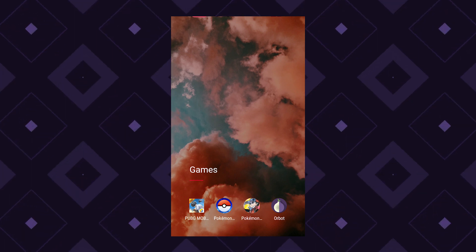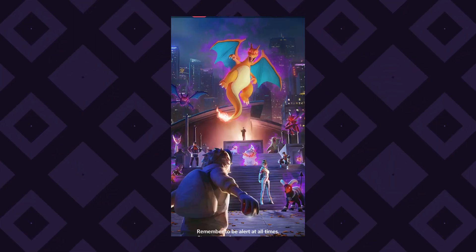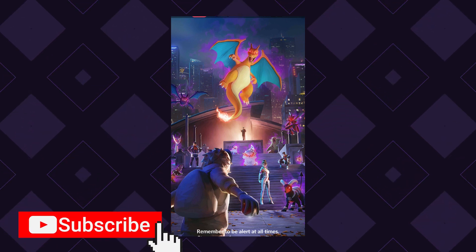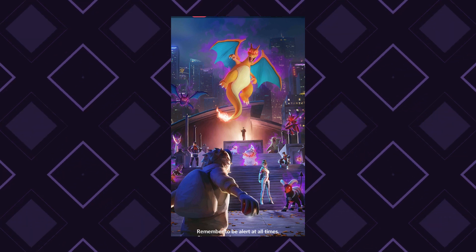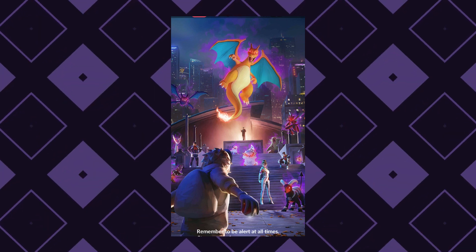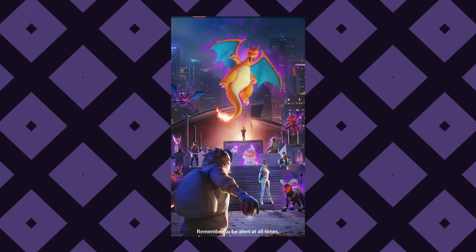Then come back to this video to get the update on how to spoof without getting the 'unable to authenticate' error. First, log in to Pokemon Go with your main OS, make sure your location is turned off, and log in with your new account — create the account beforehand with Google.